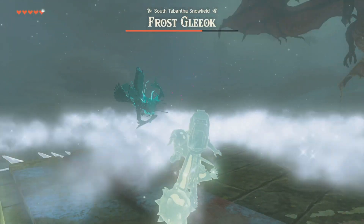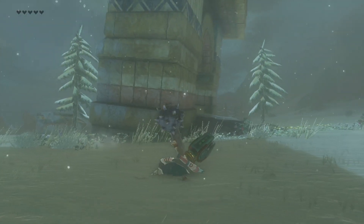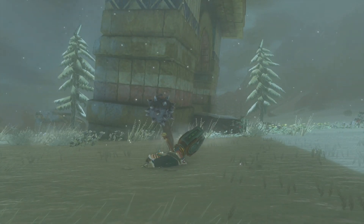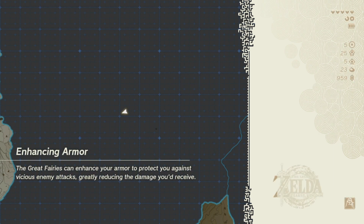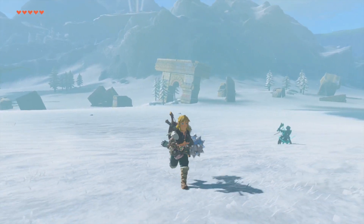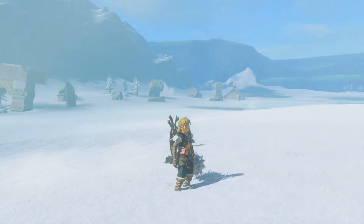I walked right into one of the ice traps — that was bullshit. It kept stun-locking me: I'd freeze, then immediately get hit again. All right, we're just gonna reload the save because I don't think I'm gonna attack it again right away. Yeah — we're not gonna fight that guy again. That thing is terrifying, we're just gonna look for the golden horse.